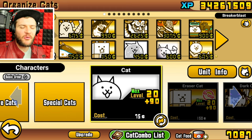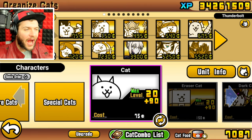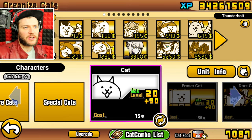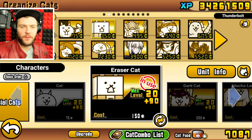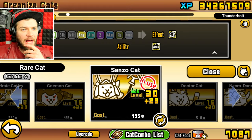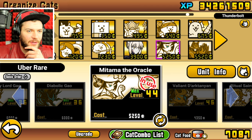I thought we were done with Cyclones, but apparently not. This is my generic anti-floating squad. Let me just make a few adjustments here. Alright, we're good to go. Sanzo is great for slowing down the floating enemies.